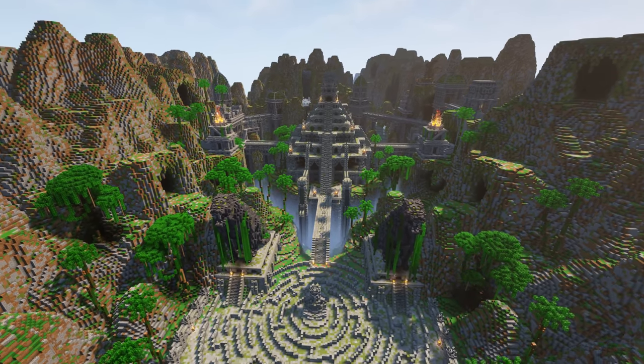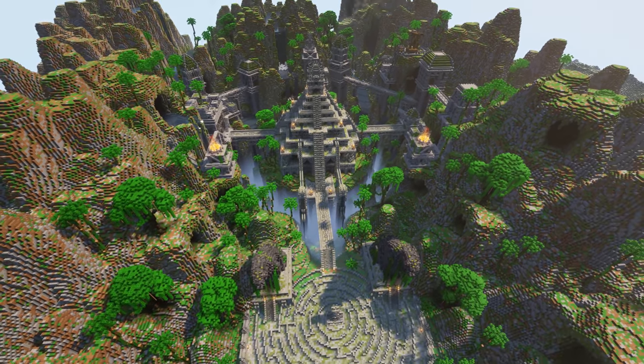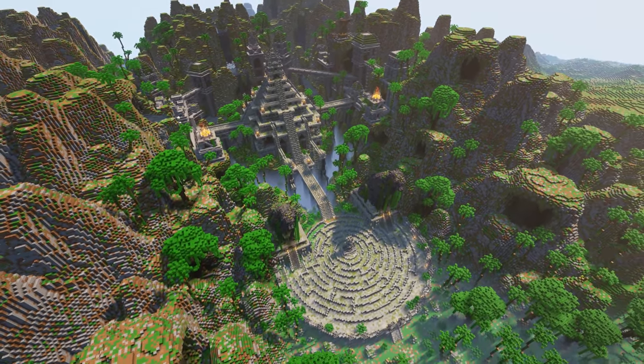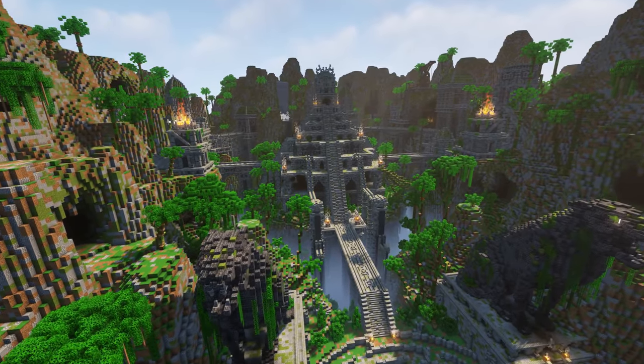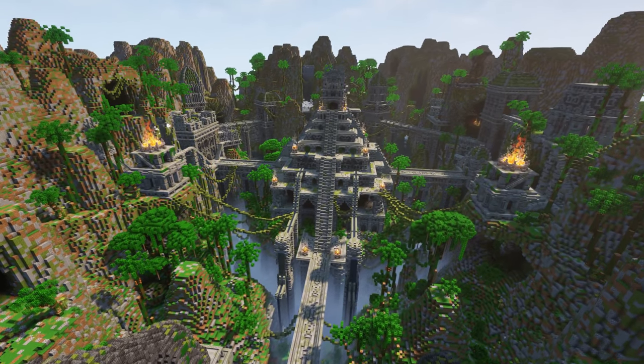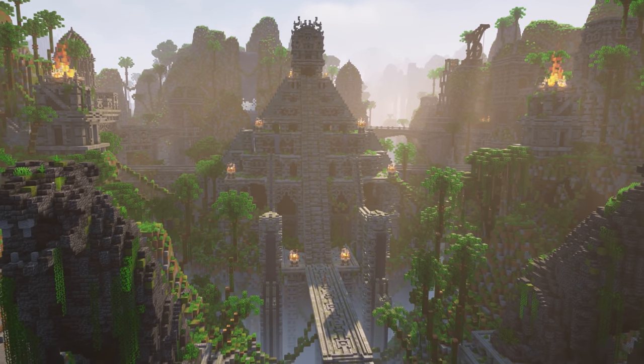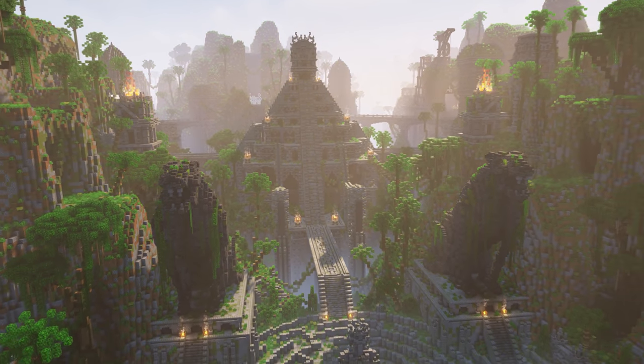With the ancient city complete — really all just a massive transformation of the jungle temple with lots of added extras — I placed down the trees and shrubs we created earlier to bring the jungle to life. To really add to that jungle vibe, I added some giant hanging vines across the whole city, linking mountain peaks to building tops and bridges. And that just about completes the Ultimate Survival World's legendary ancient jungle city.